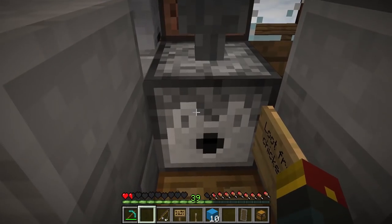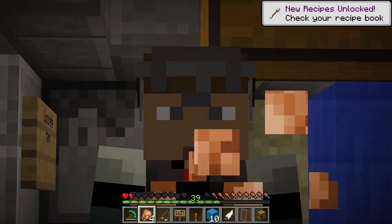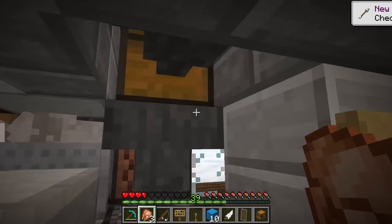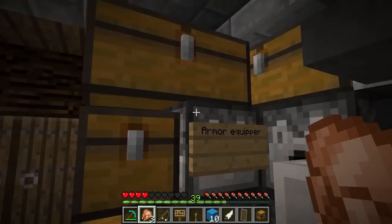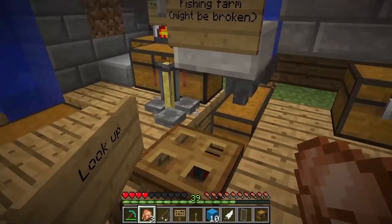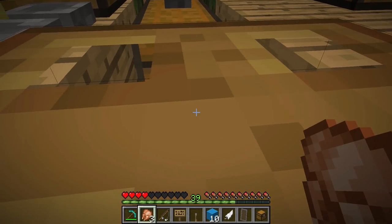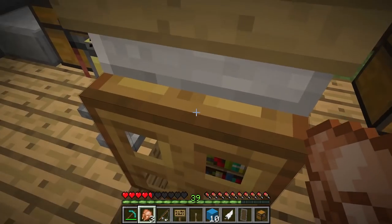Hanging out right here is a dispenser filled with nothing but goodies — aka infinite chicken — so that I can eat a little bit and not go starving. This leads to some stuff that is upstairs. Oh, you didn't know there's an upstairs? Well, there is an upstairs, but we're not even done with this room yet. Check it out down here — a trapdoor hides all of your enchanting needs. You can just enchant, and you've got all your books hidden in an underneath area for you to utilize.